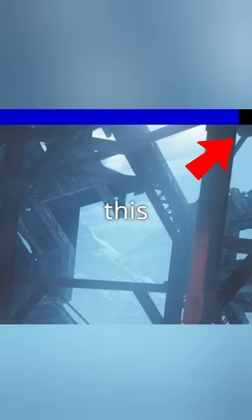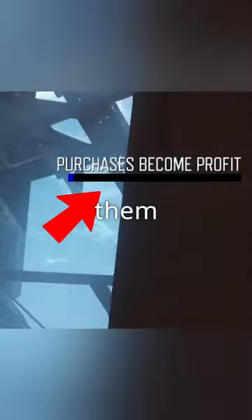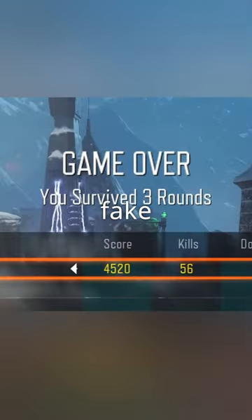This is the Chaos Mod, and it sucks to use. The way it works is once this blue bar fills up, the game chooses from a pool of about 100 random things, and one of them will happen to me. Some examples are like losing all my perks, switching my guns to random ones, and even a fake game over screen.